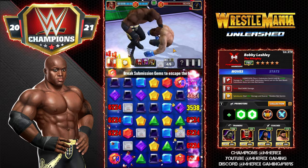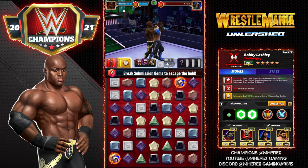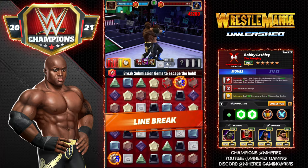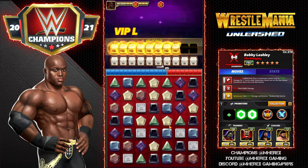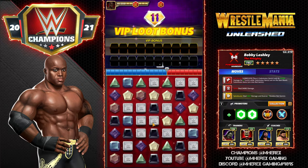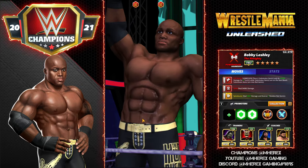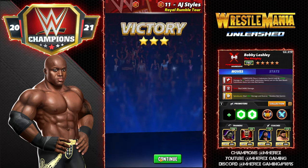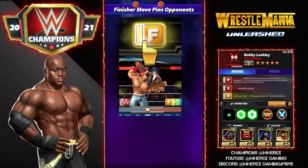He's got decent move damage on the Spear so you could run Takedown, Vitality — there's just so many options. These builds aren't doing a ton of gem damage so you could run Armor, Vitality, Takedown, or even Padded, depending on which metals you have. Really versatile card, very strong — not as fast as some of the tippy top tiers but he can certainly win a lot.